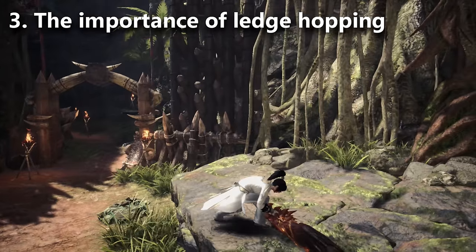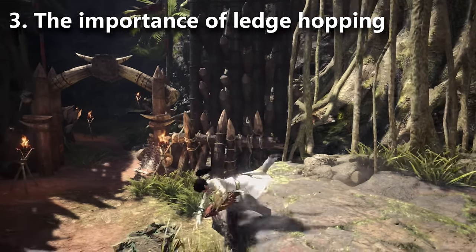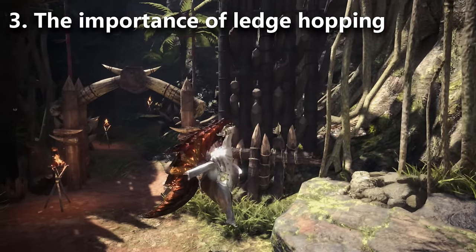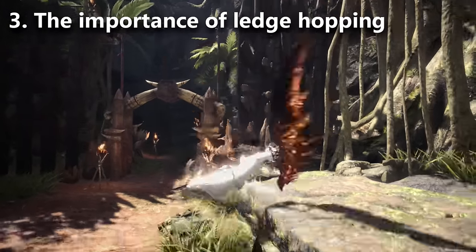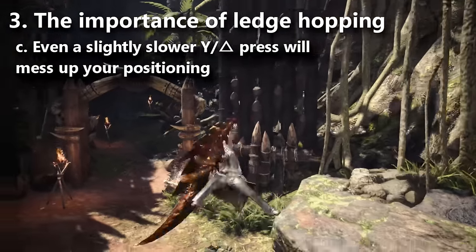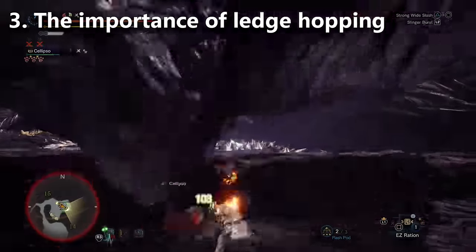To ledge hop: while standing on a ledge, roll off it, then immediately press Y (Triangle on PlayStation) and push forward toward the ledge to enter a charge attack. This sends you into an aerial attack that pulls you back onto the ledge. The common mistake for beginners is not switching fast enough from the roll button to the charge button — you have to swap very quickly. Roll and immediately start charging. Once you have it, you can repeat it over and over for great mount damage.